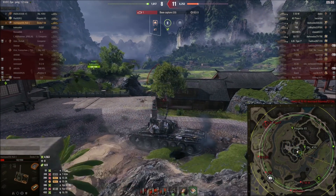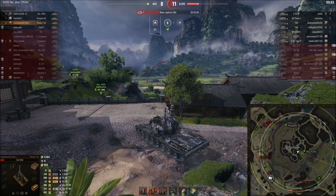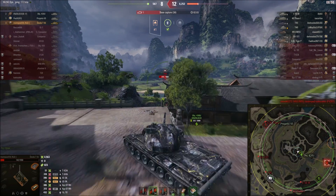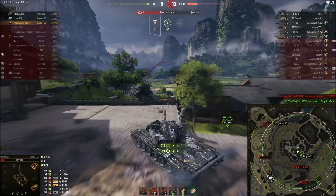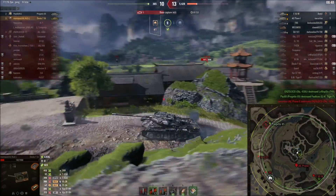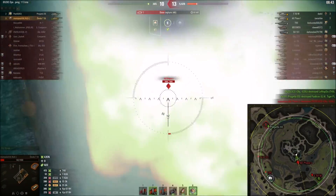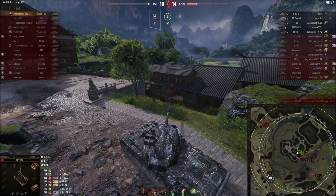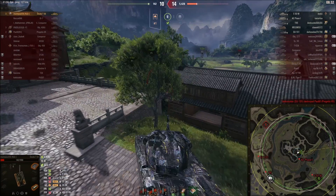We're outnumbered — 5K HP down — so we're not really going to win this game. But with this equipment setup, mobility is then no longer really too much of an issue, and your gun handling is completely insane, which kind of alleviates that issue. So the only real issue you have from this tank being pretty much a god-tier tank is the 3.5-second intra-clip. If this thing had a 2-second intra-clip, it would be the most broken thing. But already, especially with this setup, it is the most broken thing ever.